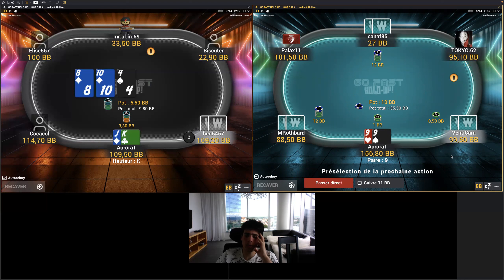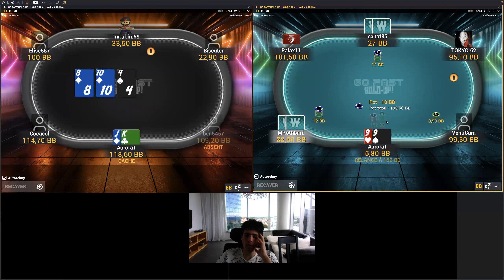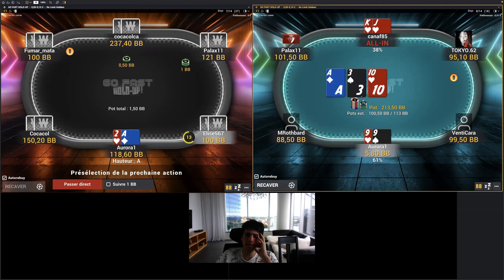Calling would be terrible because we really don't want to play postflop with nines. I expect some tens and jacks in this sizing, but we just have to jam here. And he will show king-jack. And we win.